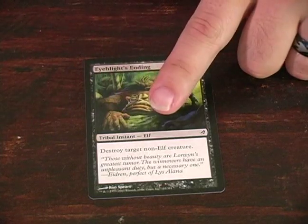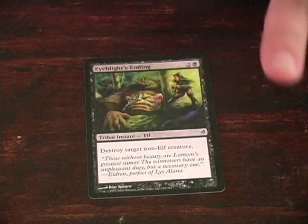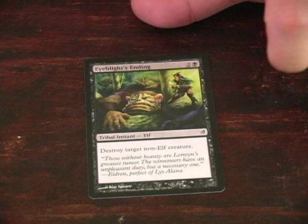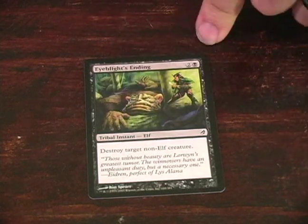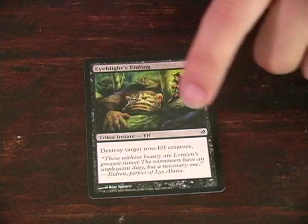Being a tribal instant means it's going to be attached to a certain creature type, so anything that triggers an ability on elves will be represented by this card, or help you play this card. Eye Blight's Ending costs two and a black, and what it does is it allows you to destroy target non-elf creature.